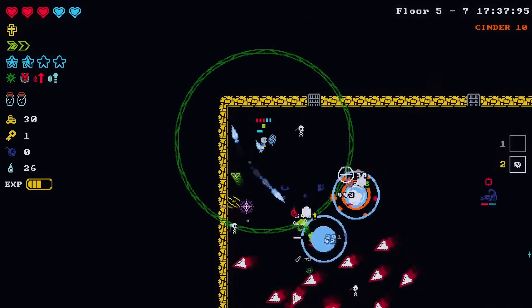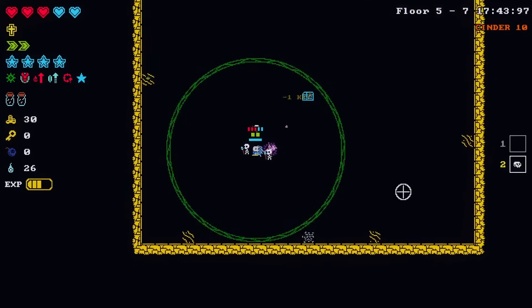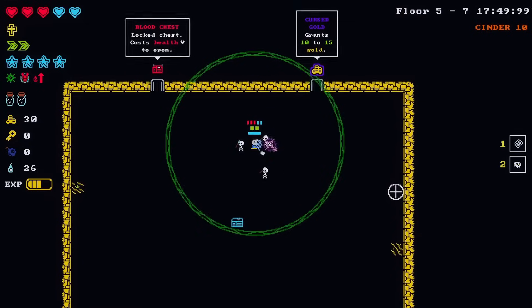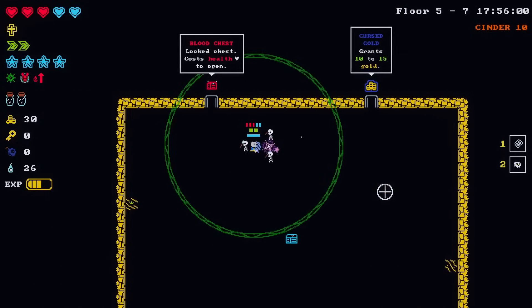Now we have a few different debuffs going on - we got ice from the weapon, fire from the infusion, poison from our aura. It's kind of badass. Blade Summon Tome - seems like a big no to me. A bloody chest - you do need a key. Oh wait, it just says 'costs health' - never mind.